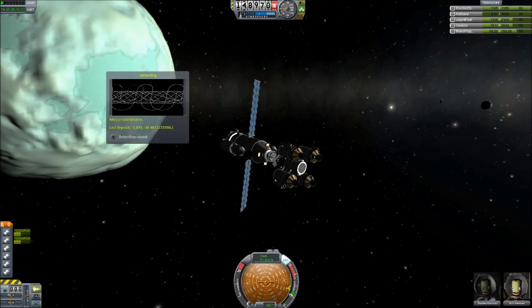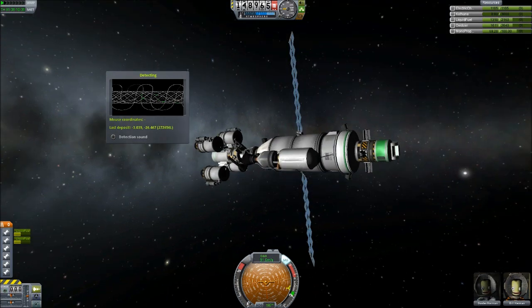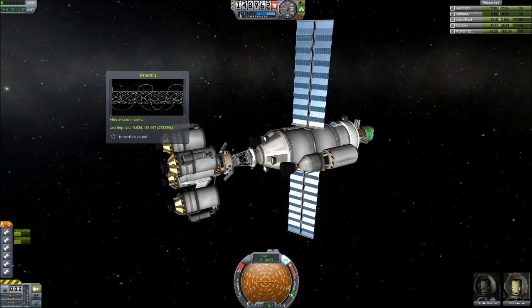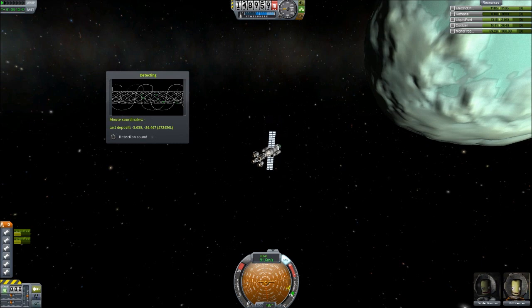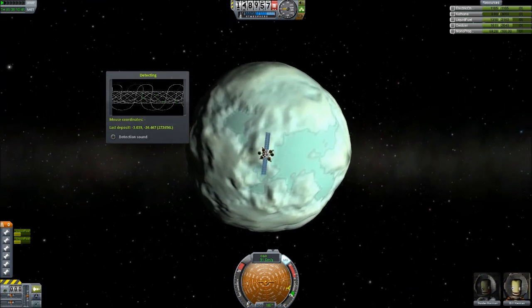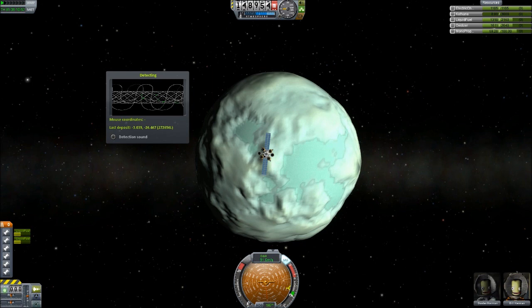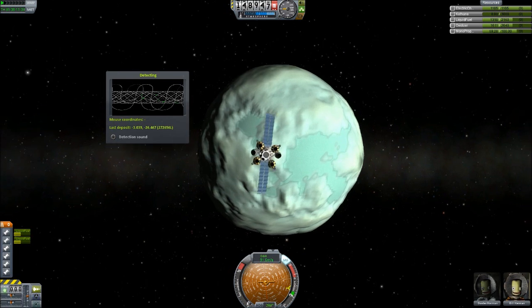I managed to get over here, and I've found a bit of a design flaw. I put a Keithane detector on the mothership, because of course you would need a Keithane detector somewhere, and that's fine and dandy, but I forgot to put one on the ship that's supposed to go get the Keithane. What this means is I can't fine-tune where I'm landing — I can't aim for the Keithane. That will be certainly something to fix in the Mark II.